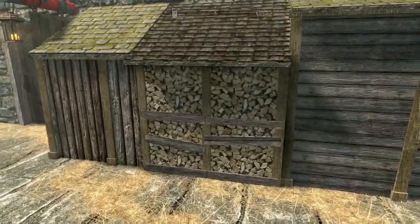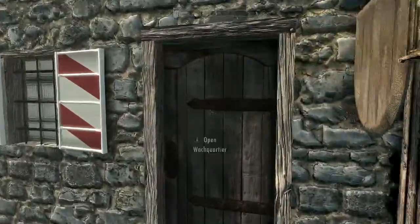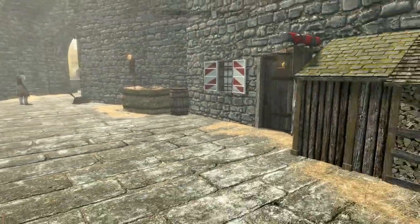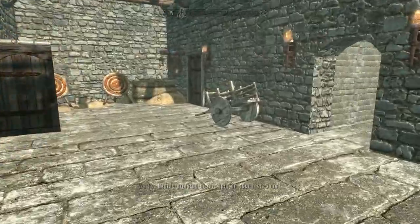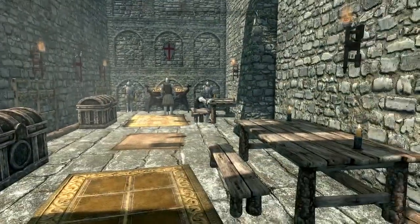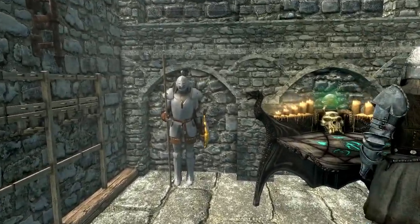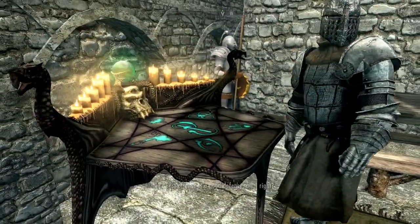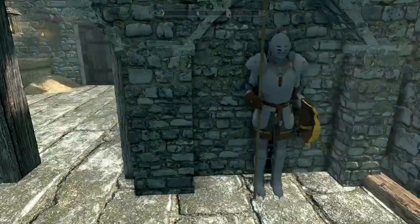Down here I like what the mod author has done with some of the static decor — there's a cool little woodshed. There's also a wood chopping block around here somewhere. Through this area there's a spot where your guards can stay, and there's also an enchanting table — a nice little area. I love the armor mannequins with the custom armor; I really wish we could actually take it off and use it. But we do have a regular arcane enchanter, which is kind of nice to have outside.